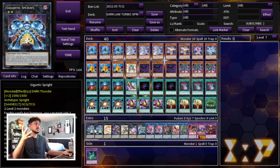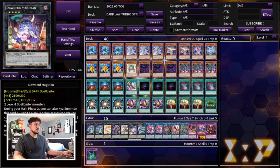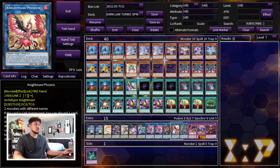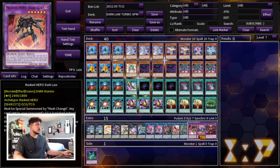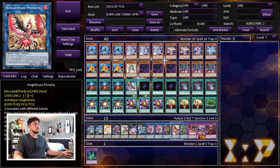Moving on to the extra deck — we are playing two Gigantic Sprite. The extra deck is kind of standard; it's stuff seen in every Sprite deck. We're playing the two Sprite, one Toad, one Gin Buster — Gin Buster is really good in this deck. Then we're playing one Centuria, one Downert, and one Zeus. The Zeus package is way too powerful. Then we're playing two Sprite Elf, one Dark, one Nightmare Phoenix to deal with any pesky back row, and one Axis Code Talker — Axis Code is really easy to make in this deck. Then of course we're playing one Dark Law, Garura, and Starving Venom because we are playing Super Polymerization. Super Poly going first is insanely powerful — you can full combo, set a Super Poly, and even if they're trying to break your board, you can use Super Poly to get into Garura or Starving Venom.